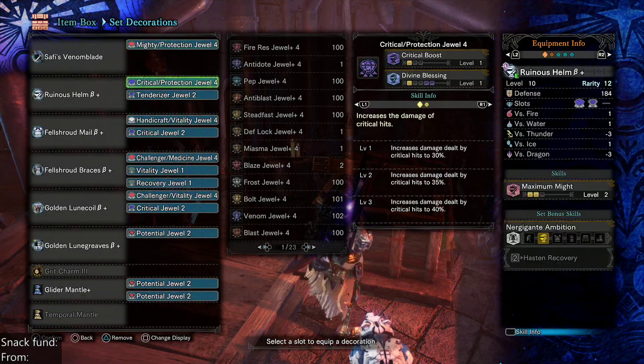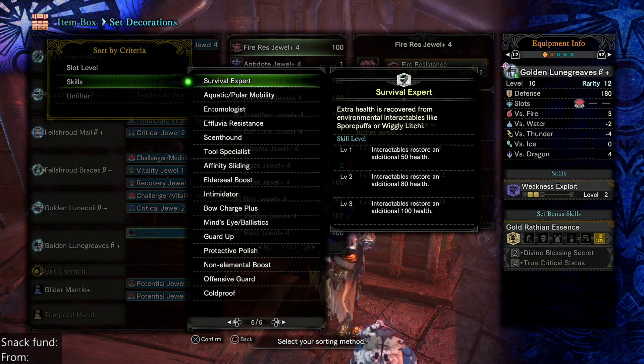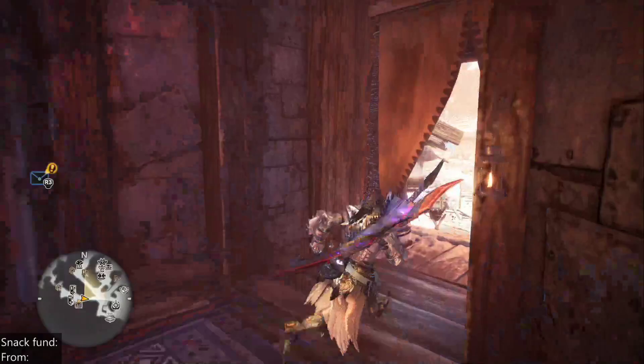We have Vitality, Recovery, Potential. We're going to drop one of these and replace it with Geology — Hard Geology. Alright, perfect. And we are off. Tempered Namiel, says Wellix. Thanks Wellix — that's what I was thinking as well.